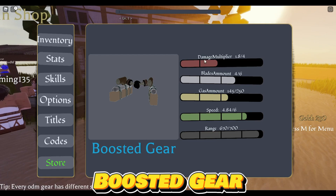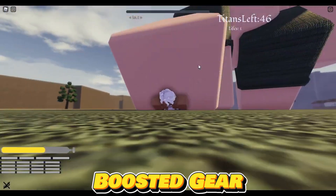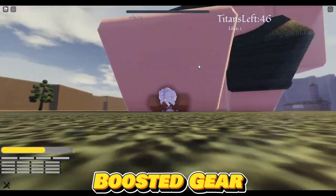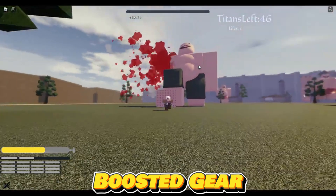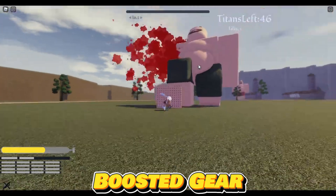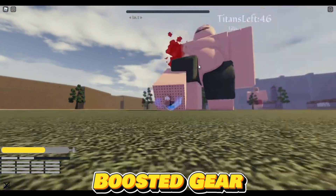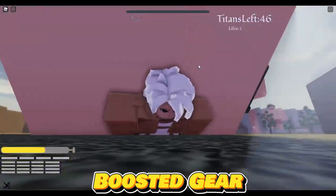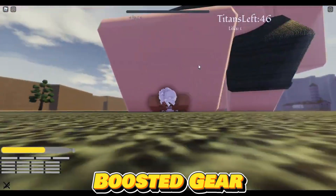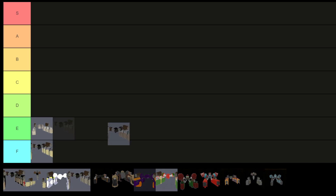The boosted gear stands out as a rare and advanced ODM gear, surpassing both the alpha model gear and the default gear. With notable improvements in speed, gas reserve, and range, it offers enhanced offensive capabilities, making it a valuable asset for tackling missions and confronting Titans. Available in the gear shop with a 16% acquisition chance through spinning, it provides increased autonomy for players. While it serves as a solid choice for beginners, lacking healing abilities requires cautious gameplay. As a result, I'm placing boosted gear in the C tier.